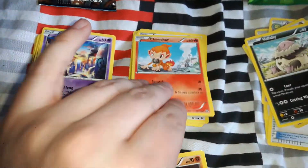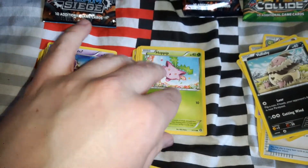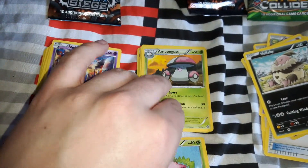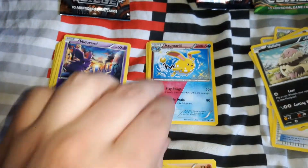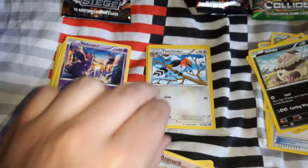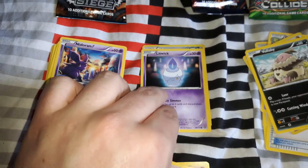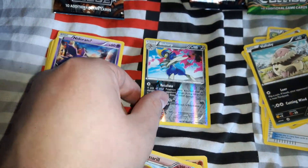Starting the next pack — Nosepass, Chimchar, Meowth, Hoppip, Amoonguss, a Trainer, Cottonee, Poké Puff, Azumarill, Fletchinder, Litwick, a reverse holo, and a reverse holo Bisharp.